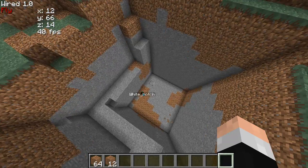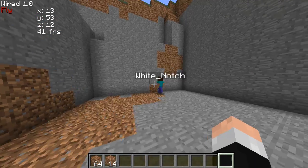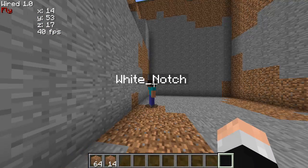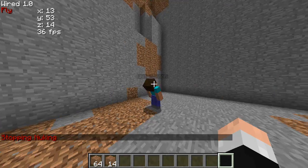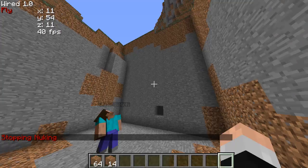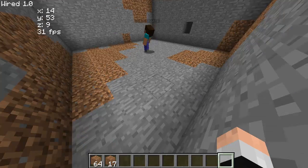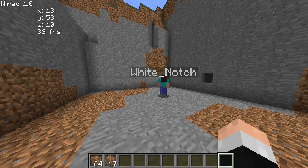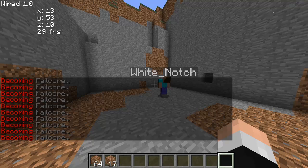Now, Addison — turn on Addison. We'll show you Kork in a second. F1, Addison. It's basically derp. It works best if you have sneak on and you're jumping around and punching. Also, with Addison it spams your chat with 'becoming failcore'.